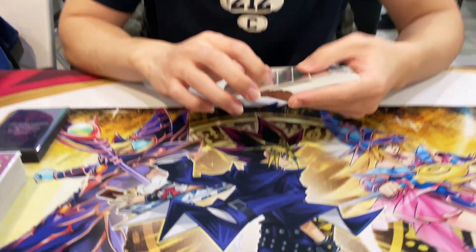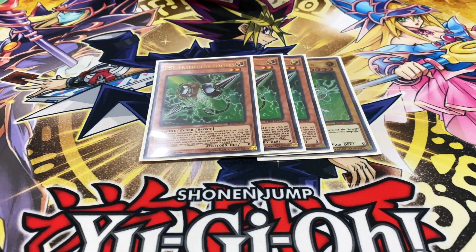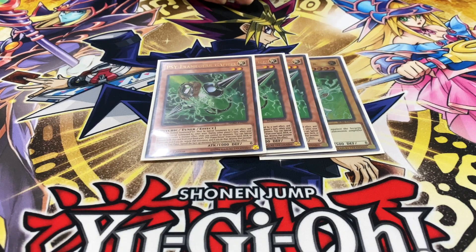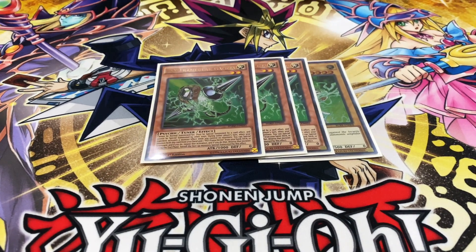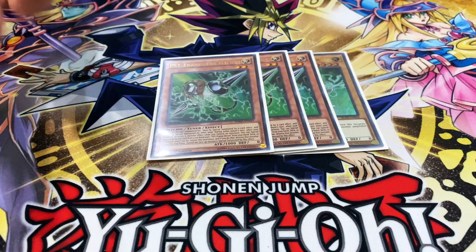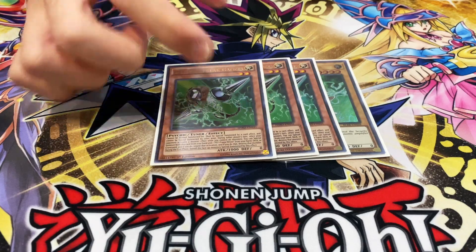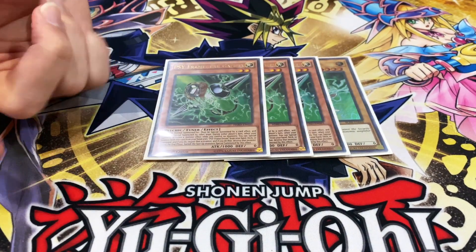For the side deck, we have the Gamma Package — probably the strongest hand trap against most meta decks right now, getting rid of your opponent's monster and then getting the effects. If you ever happen to use it on your own turn because they use Ash Blossom on your whatever, or Ghost Ogre on your Dark Magical Circle, it's great because it gives you two monsters.